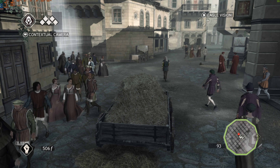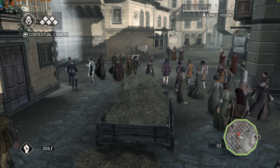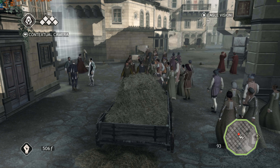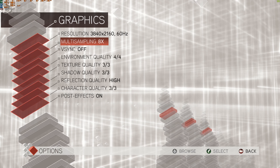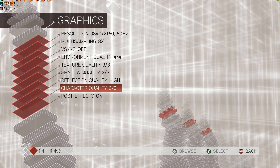Hello YouTube, welcome to this video. Today we're looking at Assassin's Creed 2 on PC. We're going to look at 4K 60Hz on Ultra settings. As you can see, MSAA times 8 — everything else is maxed out.